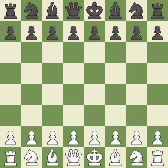Pirc Defense, mainline, burn variation, move 4, Bg7.